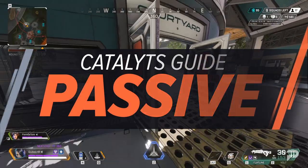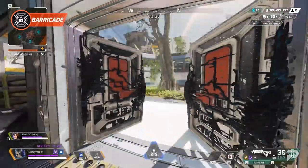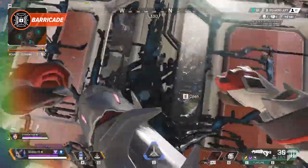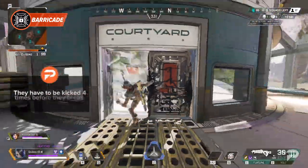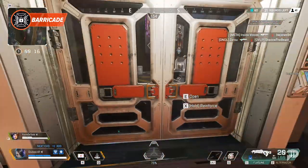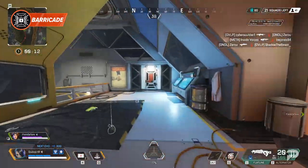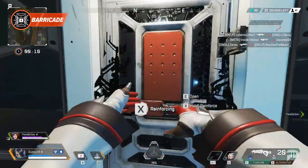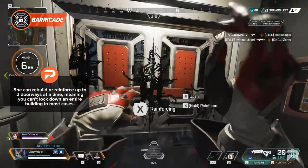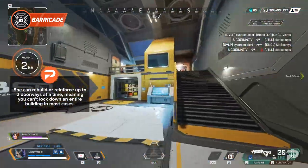Starting with her passive, Barricade. This ability lets Catalyst reinforce doors, meaning they can't be opened by enemies and they have double health to melee. This means they have to be kicked four times before they break. Catalyst can also reinforce doorways that no longer have a door. However, this is just a block rather than a rebuild to the door, so it can't be passed through. She can reinforce up to two doorways at a time, meaning you can't lock down an entire building in most cases.